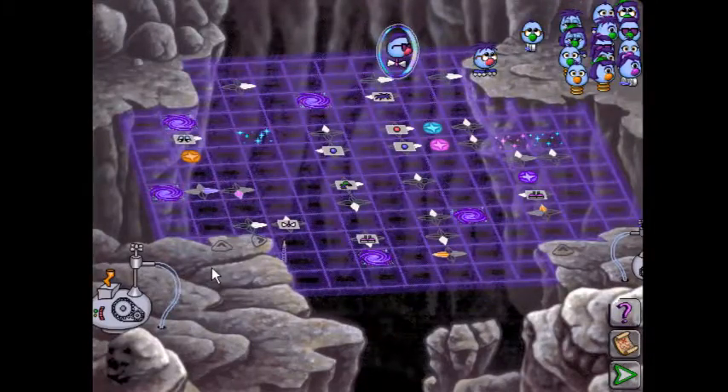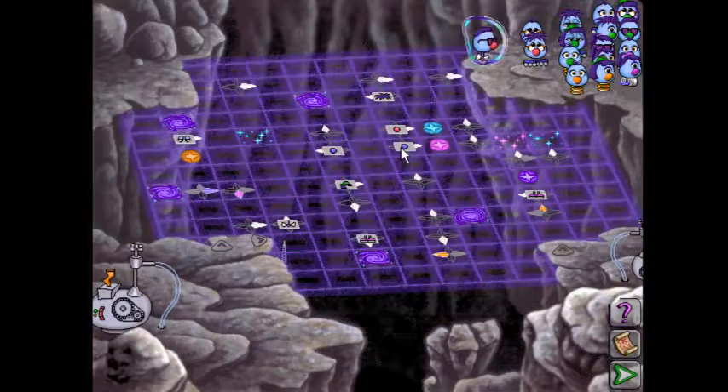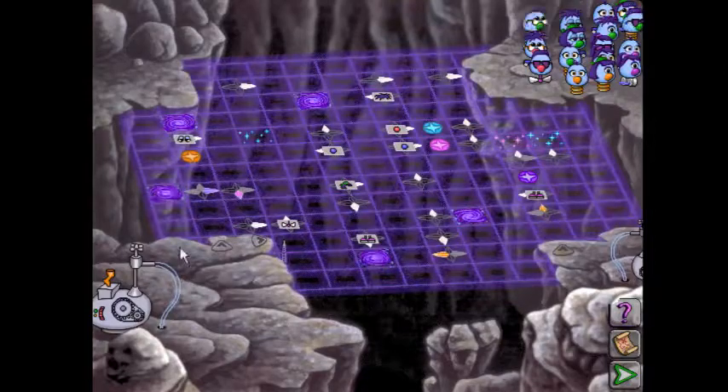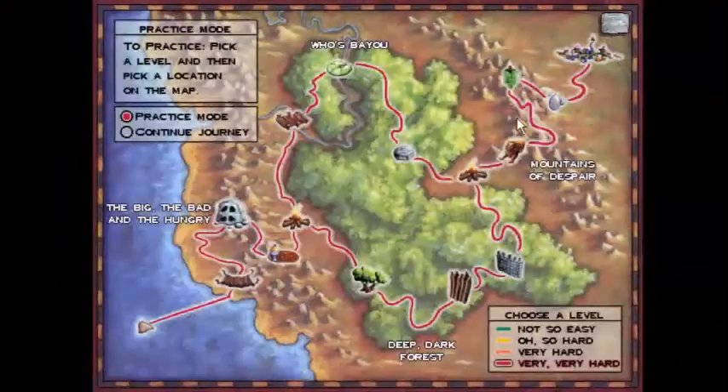But yeah, literally do exactly what I did. Look at this one, this one, this one, and this one at the beginning to select your four Zoombinis. Look at this marker and that marker to select your two that will go after that, and then just send the rest their jolly old St. Nick way.